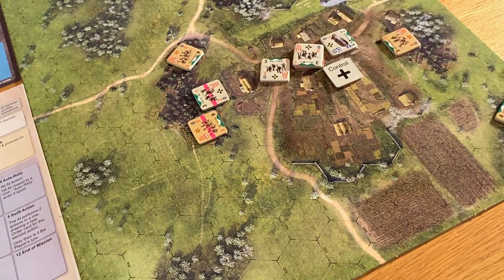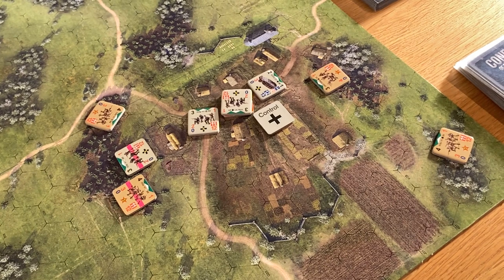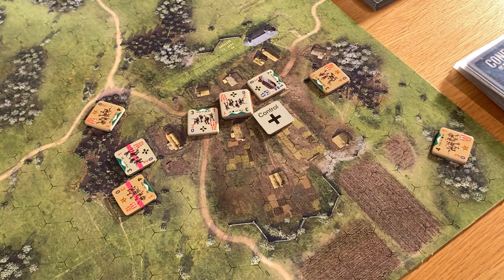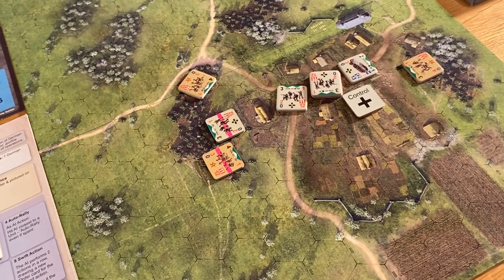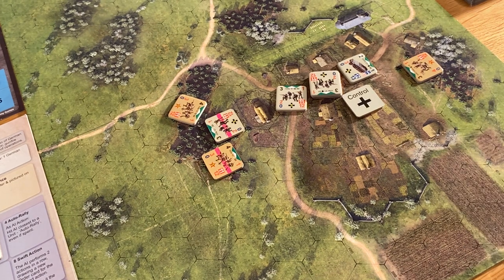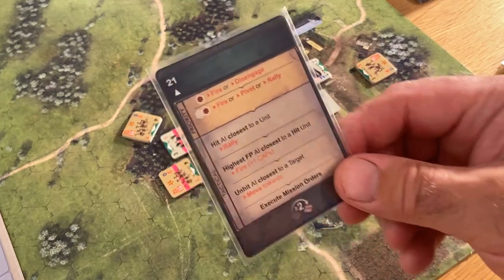So now he flips and it's kind of good because we can make a move this time. Do we want to try and take advantage of the fact this guy's hit and maybe have a shot at him? The thing is, the longer we wait, a blue command card will come up and then he's going to fire again. I think I'm going to move this guy into there — that's going to be a cost of two because I'm moving into heavy woods. Spent check on a two — got a three, so we're good, still fresh.